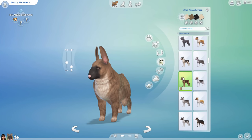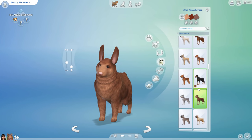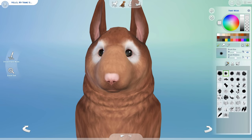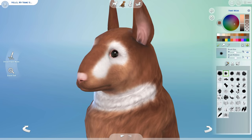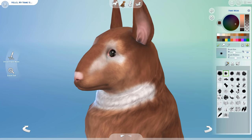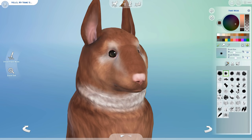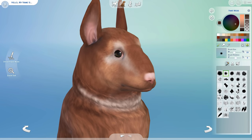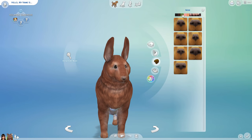I know there are a couple of different color variations in Minecraft, but I decided to go with the classic brown bunny. I went into paint mode and added some white detail on the eyes, neck, and belly just to make it look a little bit more like a bunny and less like a dog. Lastly, I changed the pink nose because I ended up liking the brown one better.